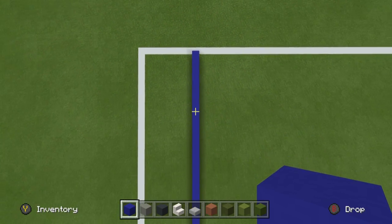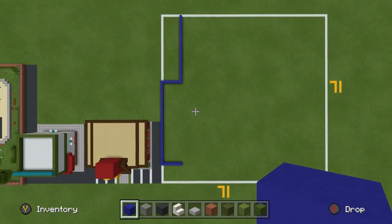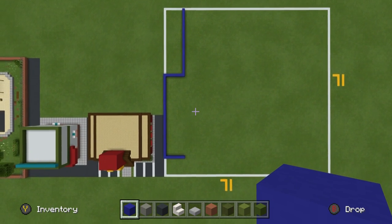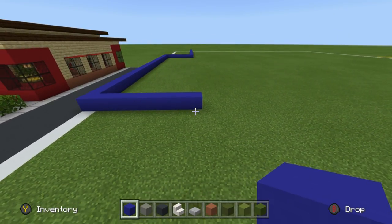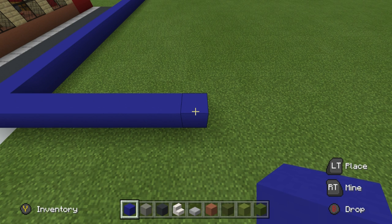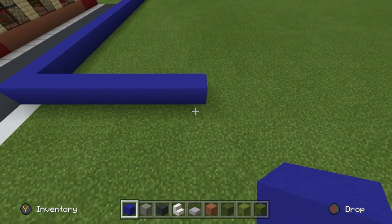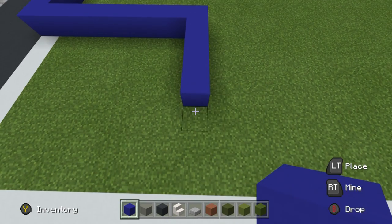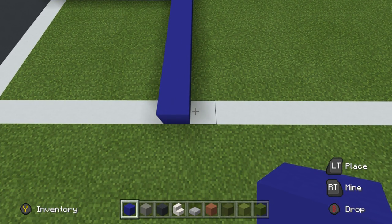Once you have placed that row of 27, we should have a shape on the ground that looks like this. Now once you have made that shape, I want you to come all the way back to where we very first started because this will make it quite easy. Take the very first blue concrete block that we started — this was the starting position — and extend it towards the front of the build by eight.